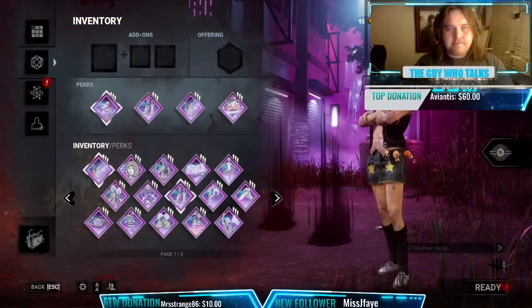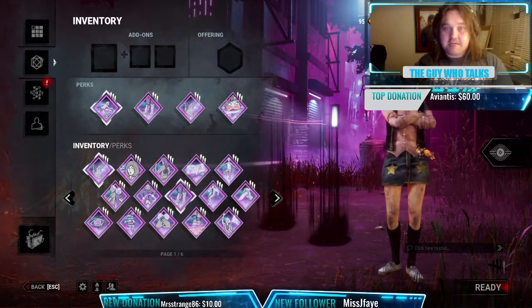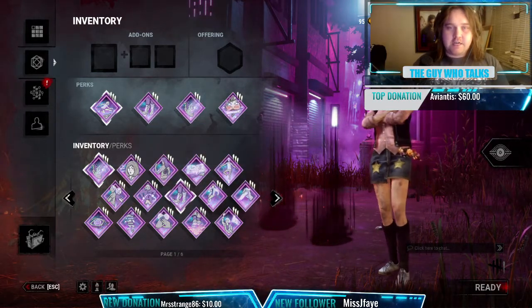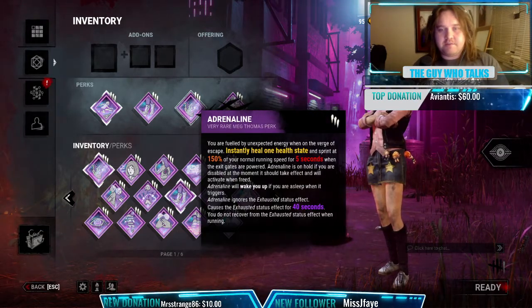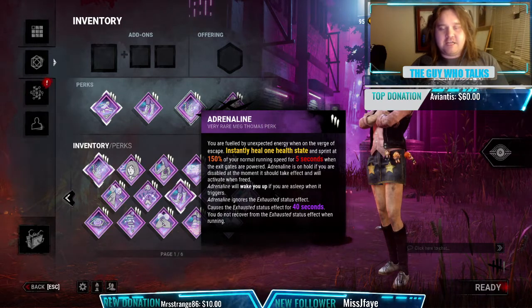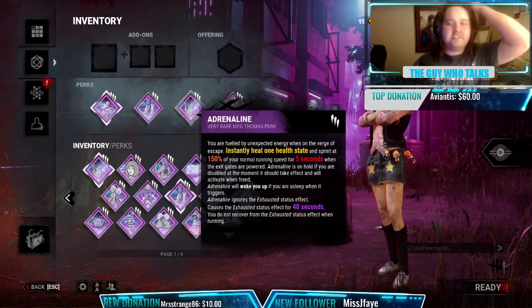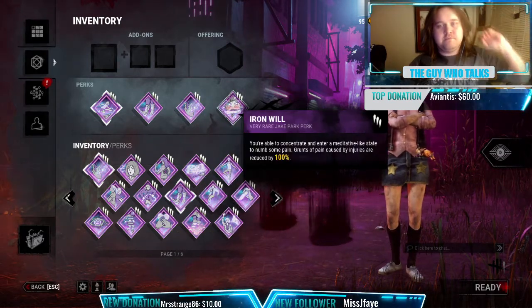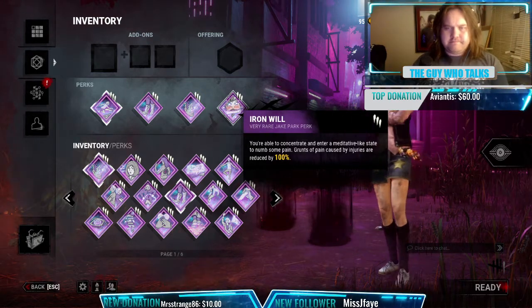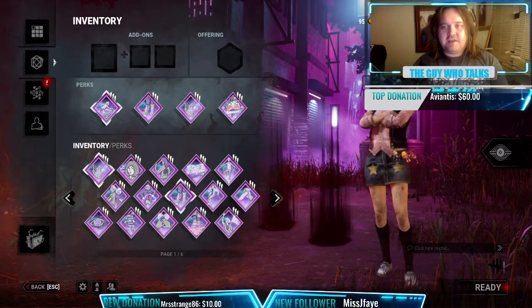I'm going to be showing you my favorite survivor build. We've got the Lithe and Dance with Me combo, which you'll see come in handy many times. We also have Adrenaline for those clutch moments when I'm being chased after the last gen finishes and I'm already injured. Then we have Iron Will, which makes me not make noise when injured — very good on Fang because she is very loud.